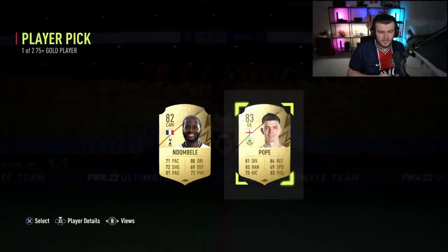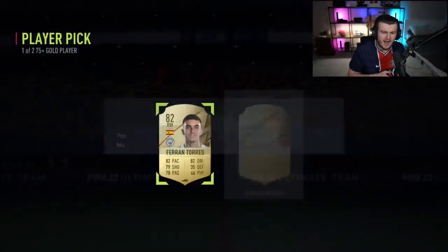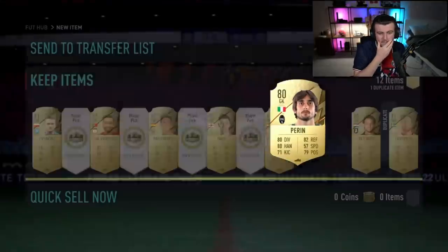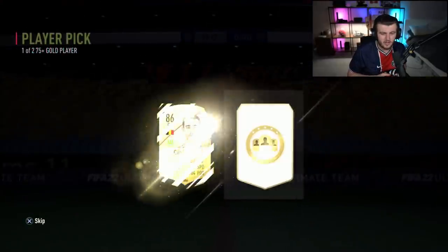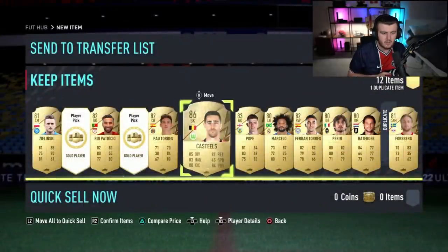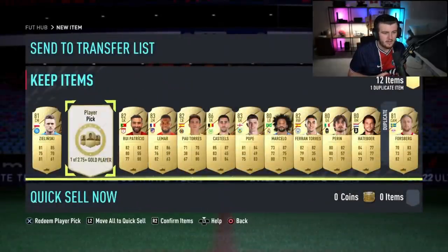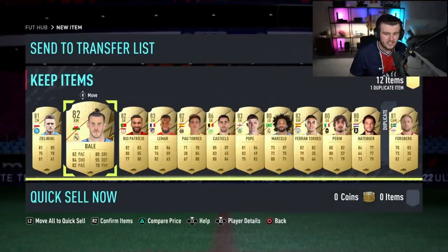Speaking of Spurs, there's a London Bailey option but we'll take Nick Pope. Can we get another big one? We haven't had a single player pick where it's all low fodder. We got our first walkout — Castilles. These always get juicy with three left. Last one — Gareth Bale. For low to mid-rated fodder, it's not awful, it's just not great.